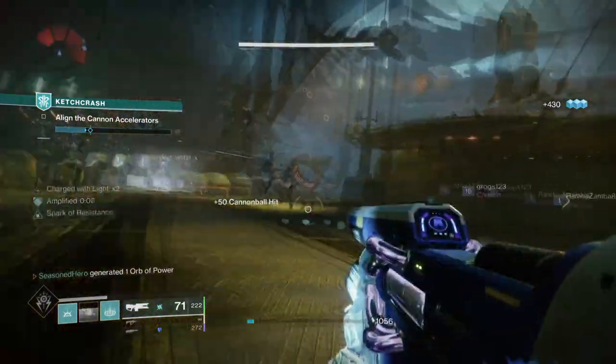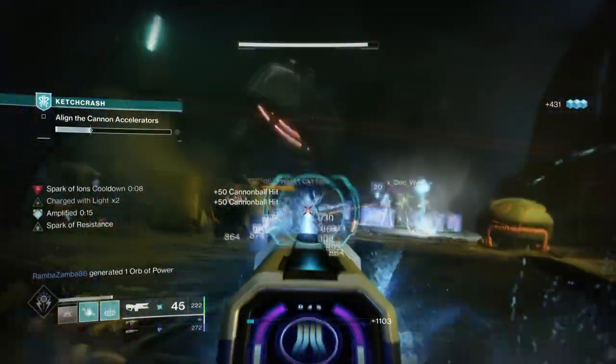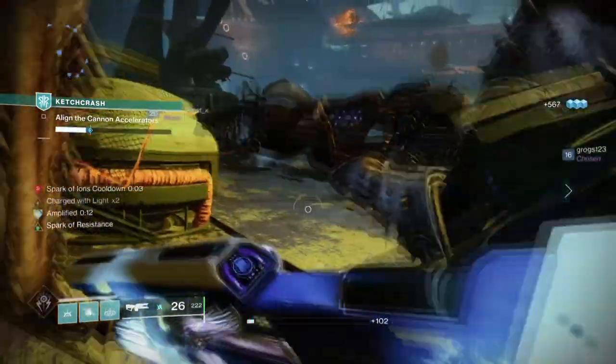Once you see the build in action you'll understand what I'm saying a bit better. In simple terms: you jolt and get kills, targets give you ionic traces, ionic traces go to your abilities and allies, and then repeat.